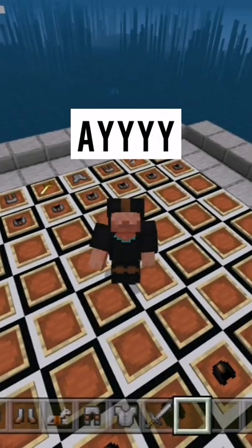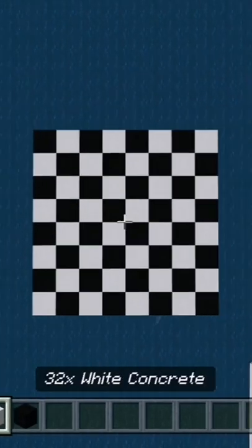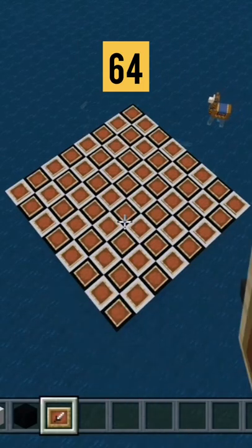This is how you're gonna build a usable chessboard in Minecraft. You're gonna want 32 black concrete and 32 white concrete, and just lay out the board just like this. Then you're gonna want 64 item frames and just lay them out across the whole board.